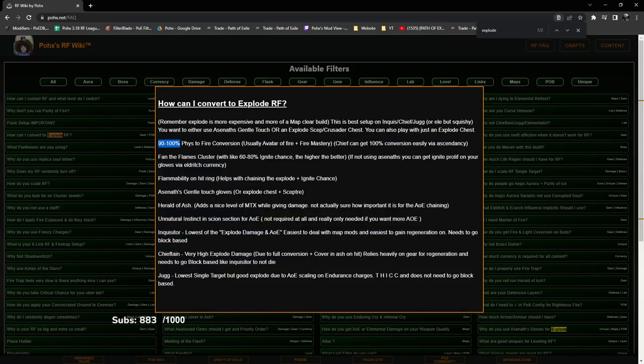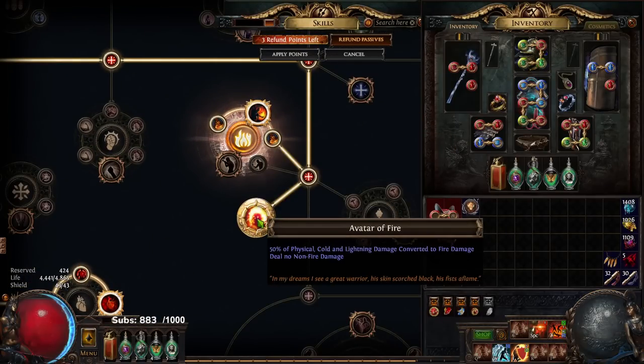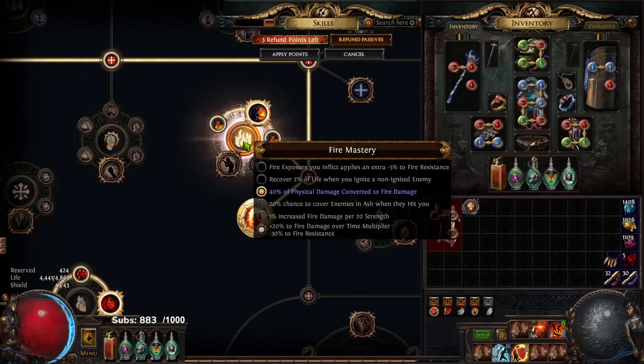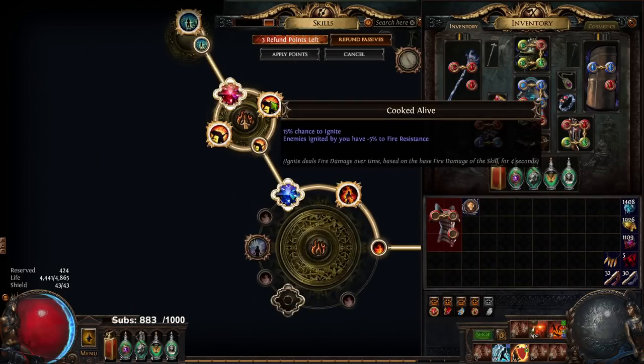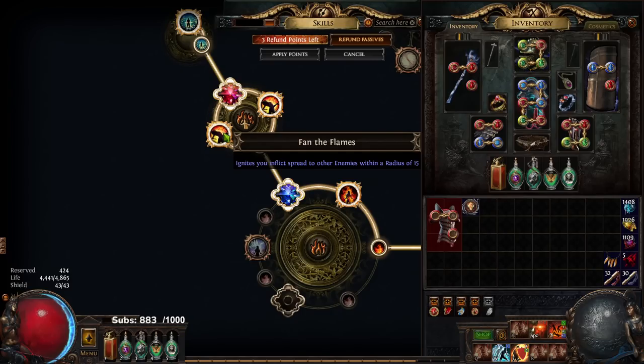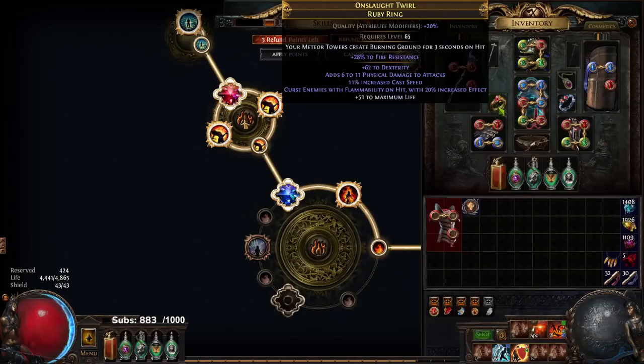Some things required for this build: number one, 90 to 100% physical-to-fire conversion. That would be taking a Fire Mastery for 40% and Avatar of Fire for 50%, making 90% — that's what I'm currently running. If you're Chieftain you have easy access to 100%. Fan the Flames cluster jewel — the purpose of Fan the Flames is it gives you AOE proliferation. So a target explodes, dealing physical damage, 90% of which is converted to fire, and because it's considered fire it has the ability to ignite. That's where Fan the Flames comes in.